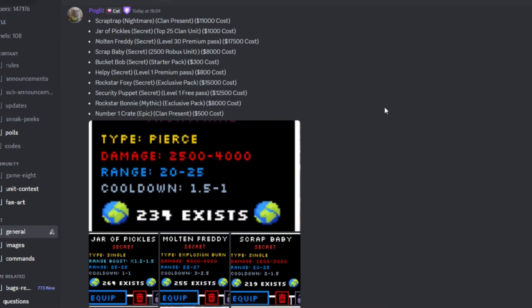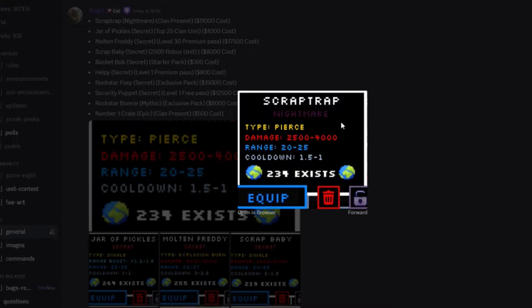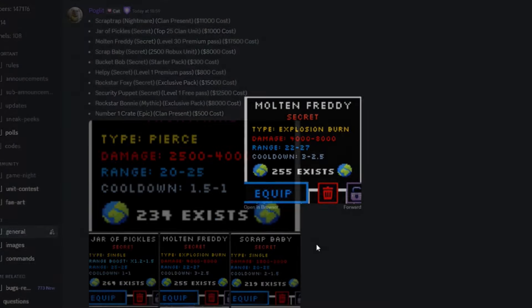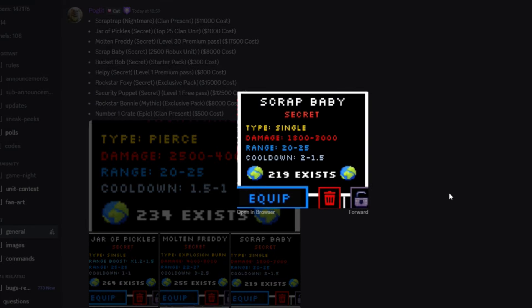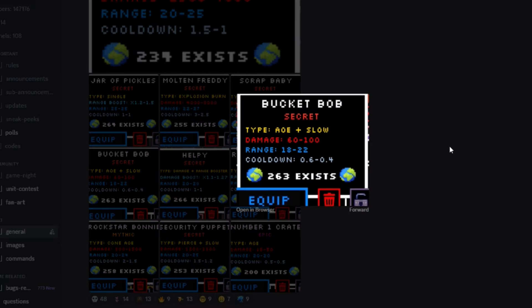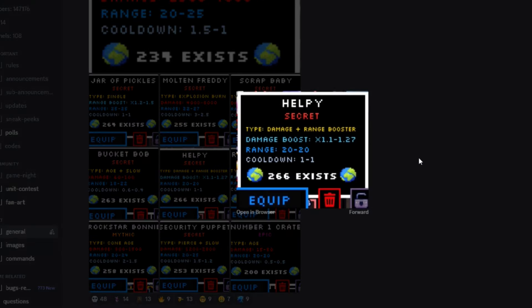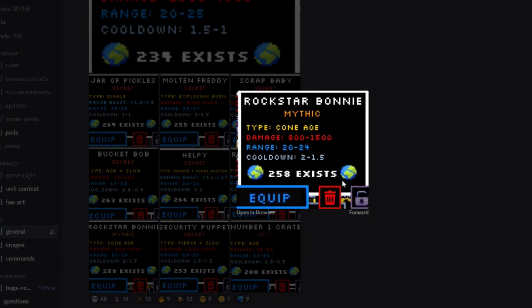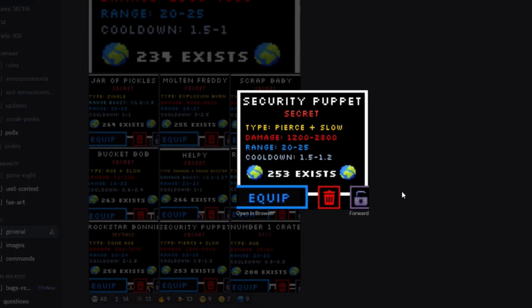Alright guys, so these are all of the new units here as you can see — these are literally all of the new units showcased. I'm going to showcase all of these right now: Scrap Trap, Jar of Pickles, Molten Freddy, Scrap Baby — if you can pause the video guys because I'm literally showcasing all of these right now — Bucket Bob, Helpy, Rockstar Foxy, Rockstar Bunny, Security Puppet, Number One Crate.